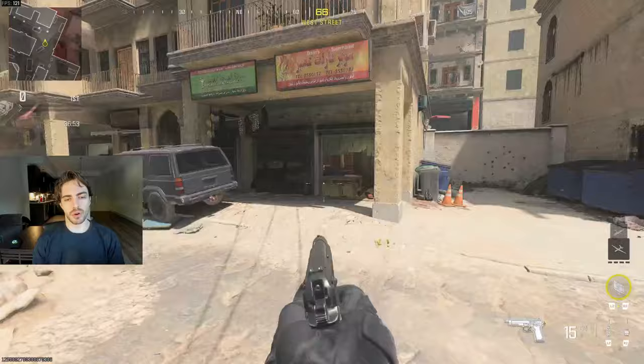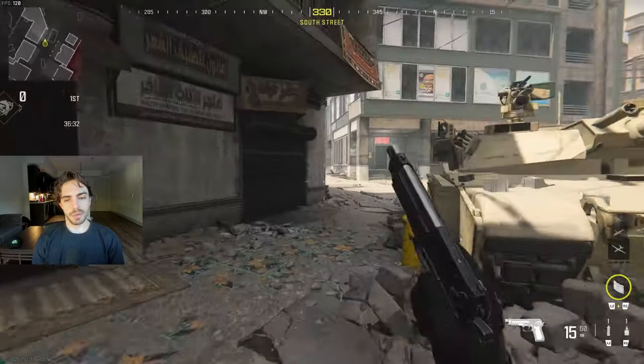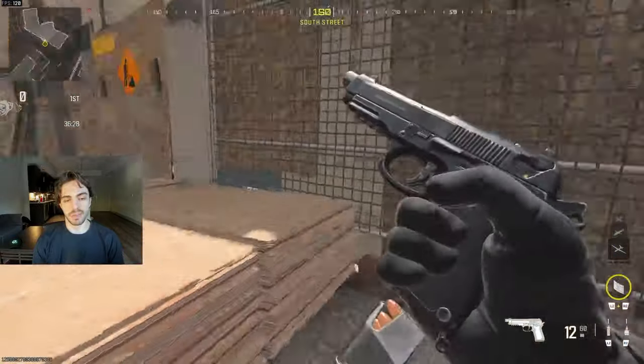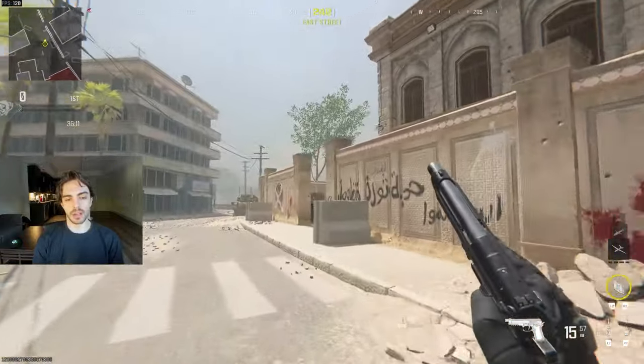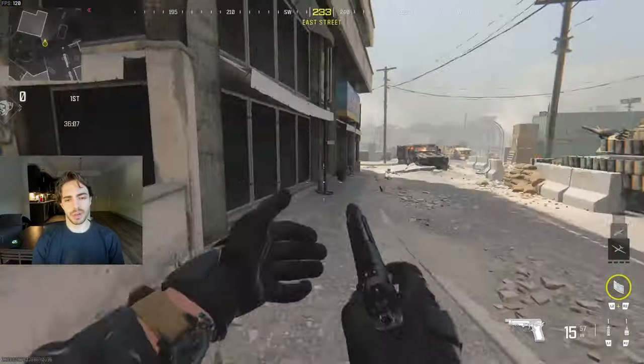We don't have a call-out for this corner of the map, so I'd just say maybe blue corner or something. We're actually calling this plank — if you're hiding behind this right here, it's just planks because it's wooden planks. And then this is going to be wall heady or palace wall, something like that. Super simple. That's pretty much it.